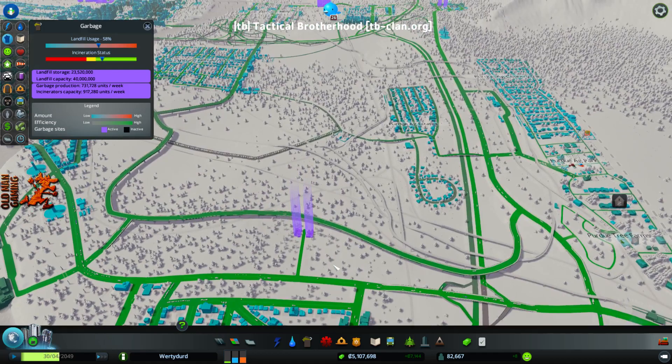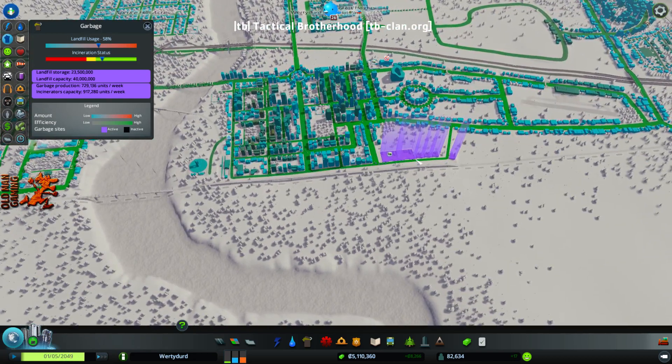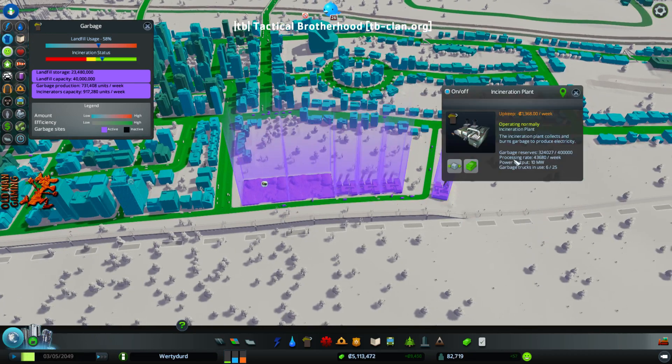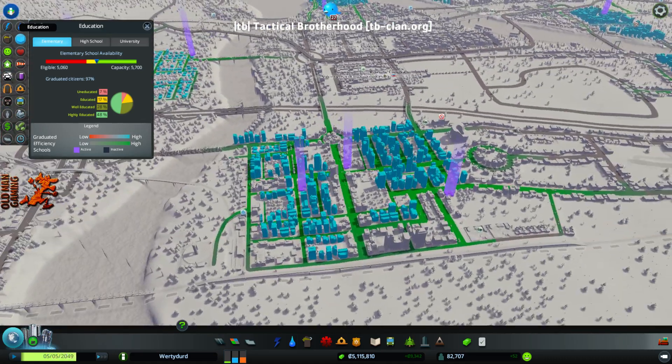There's your garbage pickups — I've got incinerators, and back here I've got a landfill. I put landfills and incinerators around to burn the garbage. This facility has 14 garbage trucks and 13 of them are currently out picking up garbage. The incinerators have 25 garbage trucks, with six currently out. For education, I have a very highly educated city — 48% of my adults are highly educated, well-educated 28%. I've got elementary schools, high schools, and two universities in Wordy Dirt, so I have a very highly educated citizenry. What I found is that how you build your city depends on what kind of education you have.